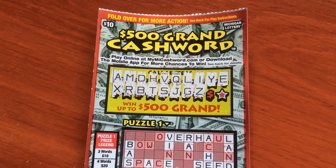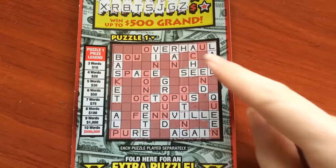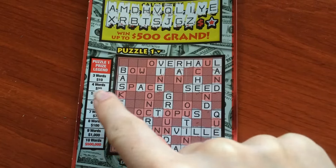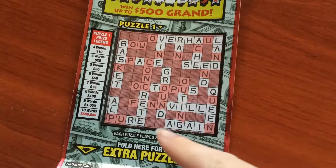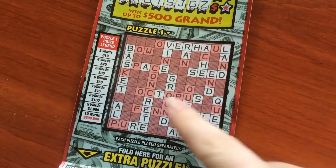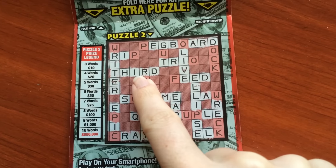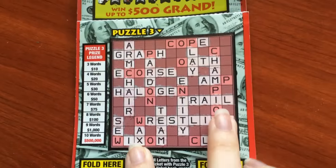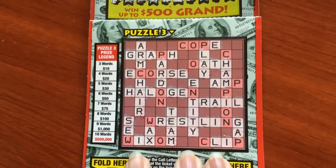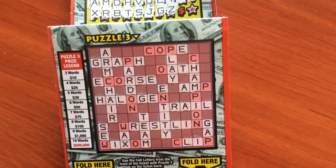It's getting pretty interesting now — there are two letters left. On this first game I have the word 'seed.' I need at least three words to win $10 per game, so just one word here. An N would be good, or a P. On game two I've got one word: 'third.' And on the back, the most interesting one — I've got 'trail' and 'team.' I'm going to scratch off those last two letters and see if anything wins.